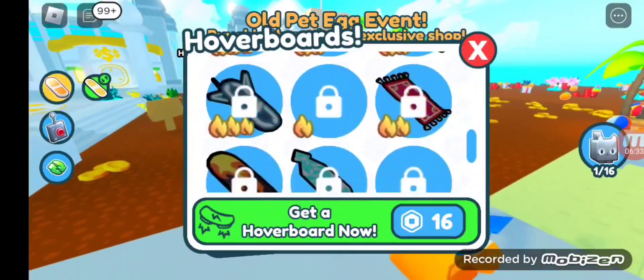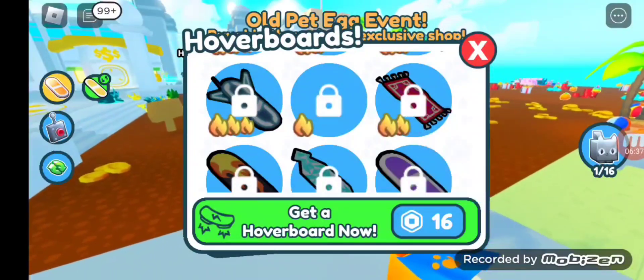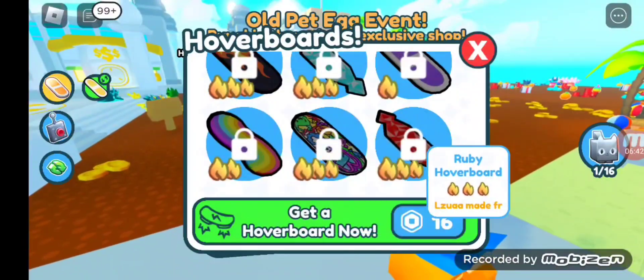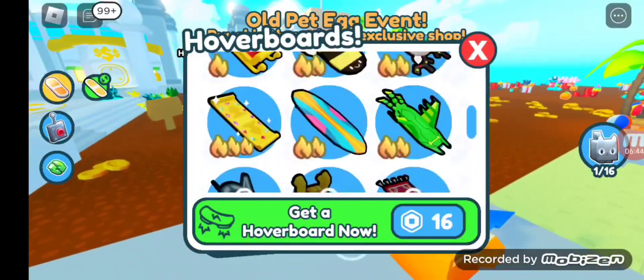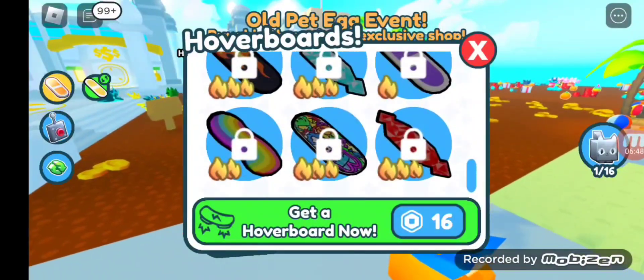Here are some hoverboards that I want: high tech hoverboard, steampunk hoverboard, red flying carpet, flame hoverboard, diamond hoverboard, purple hoverboard, rainbow hoverboard, doodle hoverboard, and ruby hoverboard. I can't get all those hoverboards because they have a lock on them, so I'm just going to go on the diamond hoverboard.